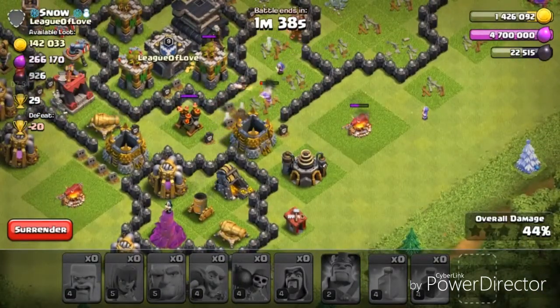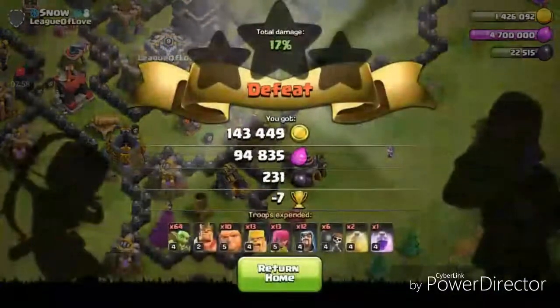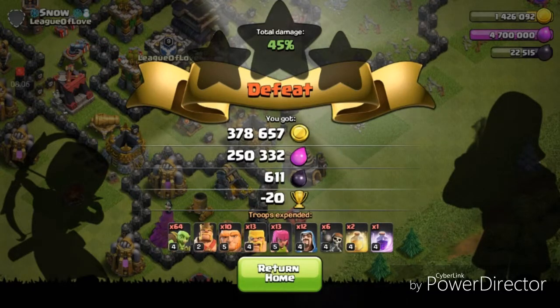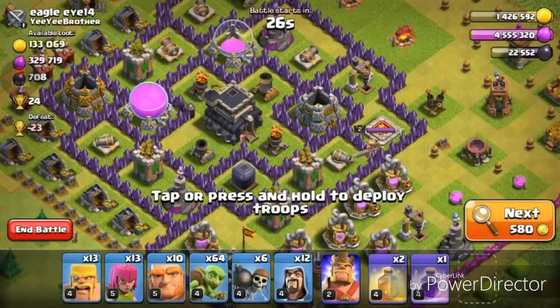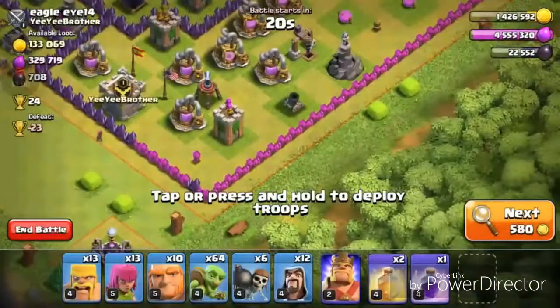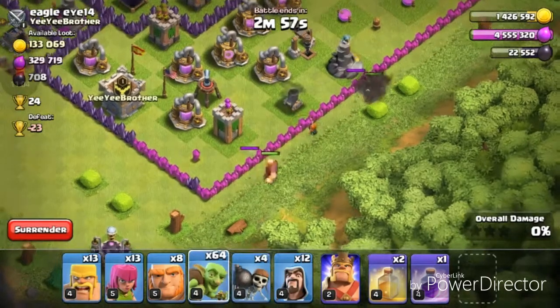Yeah, I'm just gonna quit out. Got 300,000 of each, 611 dark — not bad. We did lose 20 trophies but that's alright. Going to train one more army and do some upgrades. Okay, I'm just gonna hit this next base because I've been tired of searching for a long time, so without further ado let's hit it.